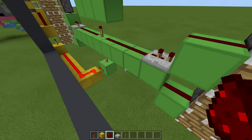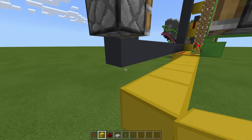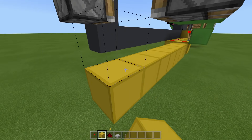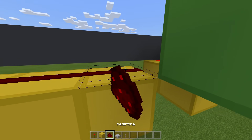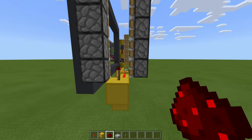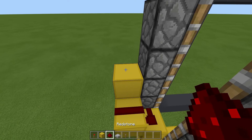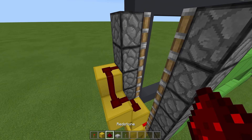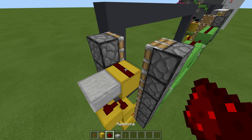Then do similar on the other side. Place a temporary block here, one out, move that block and have a line of blocks until the end of the column. One up and torch. Then place dust like this. Place a block here, one up here and one up. Dust on all three. Then place a slab here, one out, move that block and place a block and dust on both.